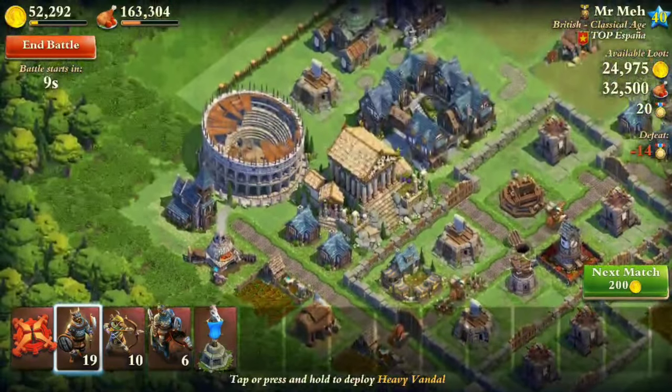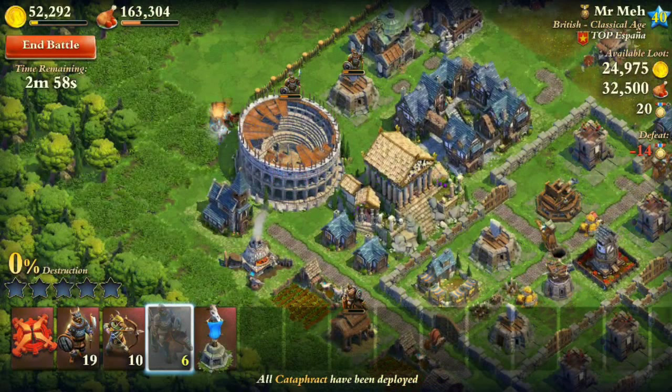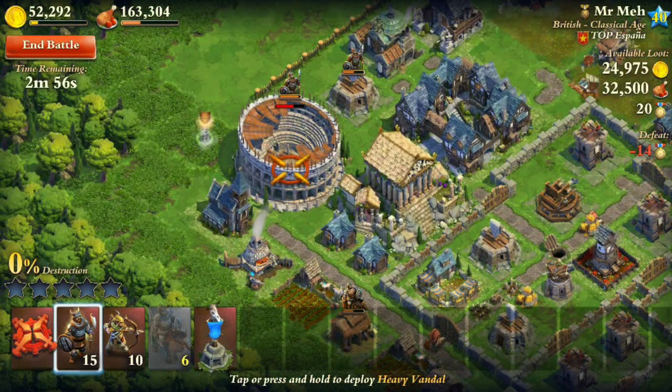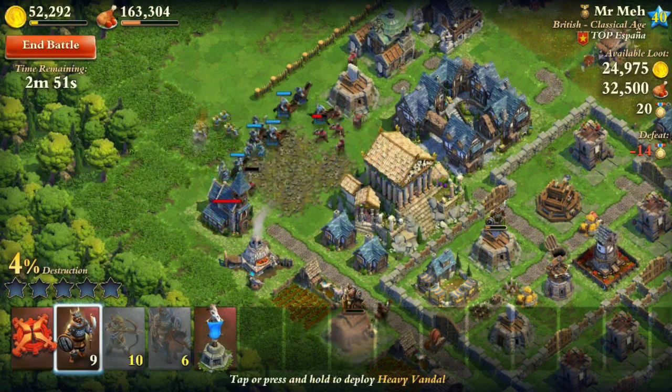What I'm going to do first is destroy the Coliseum. So I'm going to send out all my Cataphracts, then send out my Vandals. Actually, I'm going to send out the rest of my Archers too, to destroy the defending troops.